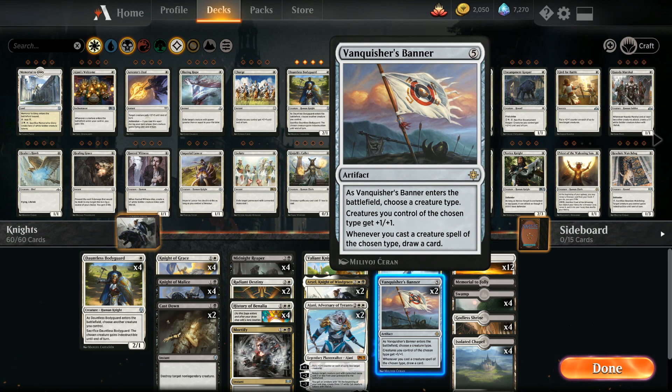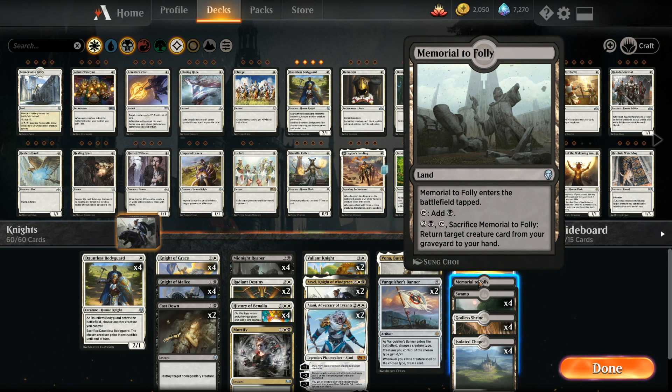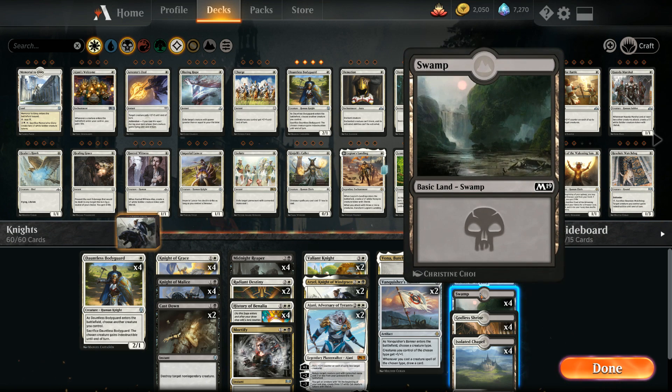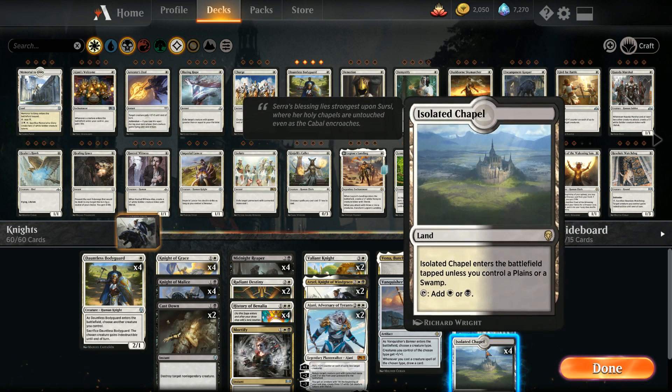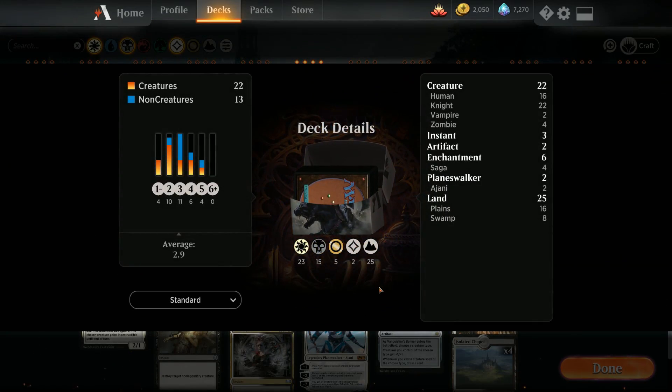We also have two copies of Vanquisher's Banner — we choose Knight, all our knights get +1/+1, and whenever we cast a knight (even if it gets countered) we draw a card, which is great in grindier matchups. Our mana base is straightforward: 12 Plains, a single Memorial to Folly, 4 Swamps, 4 Godless Shrines, and 4 Isolated Chapels. Now let's jump into some games.